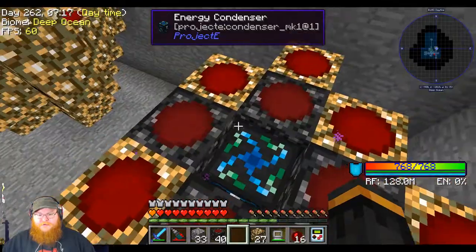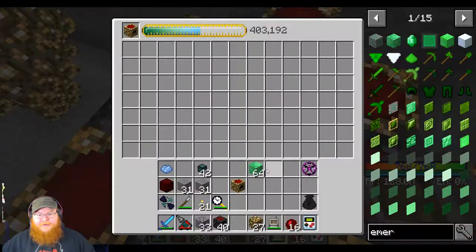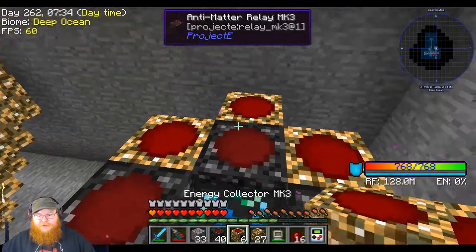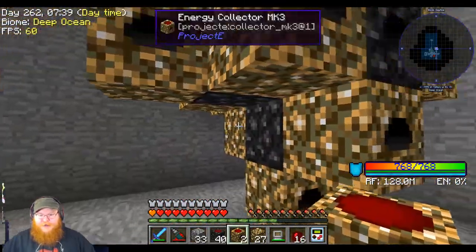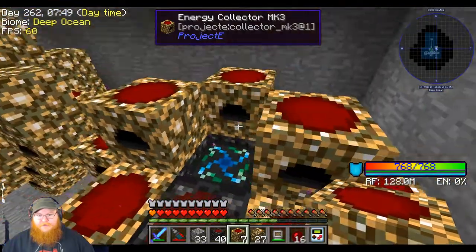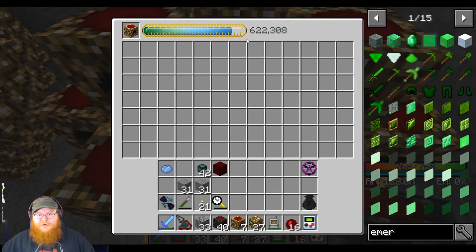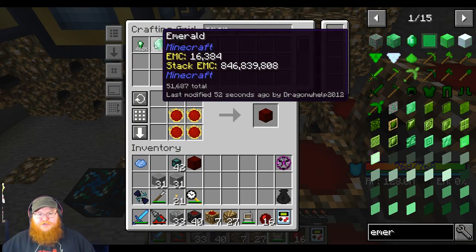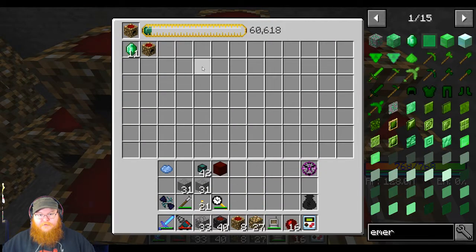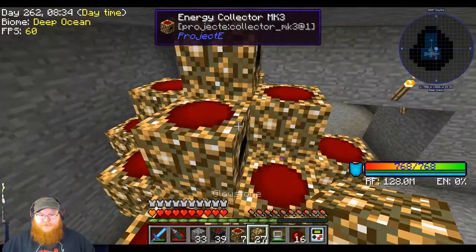What we could do is we can snag one of these and set this up here, target that, and then grab some emeralds - something that we have tons and tons of. And go, zoink! There we go, awesome. Now we can, while that thing is running, just grab an emerald block - a stack of emerald blocks. Ha-ha! Boom! Now we're cooking with fuel. Then as we go through here, we're actually making it faster.